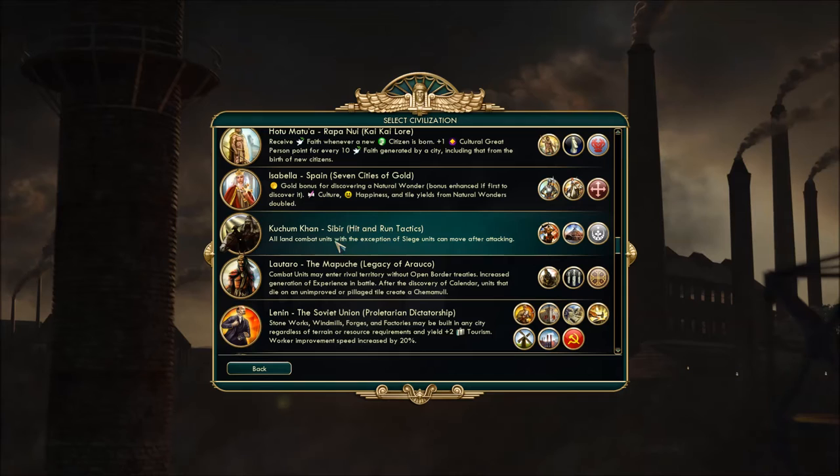Next up: Quchum Khan from the Siberian Khanate. Incredibly powerful UA — all land units with the exception of siege units can move after attacking. Wow, that's gonna be a pain in the ass to deal with.